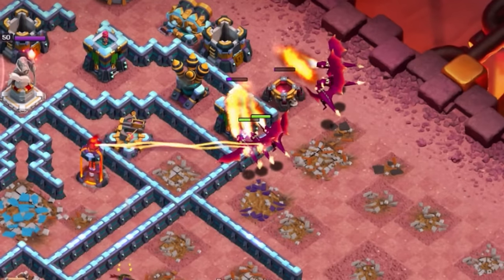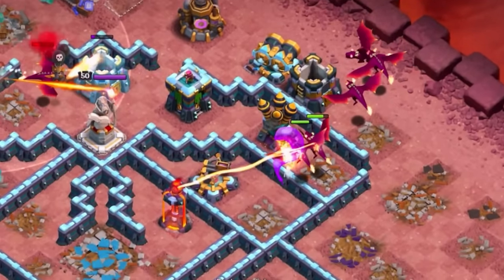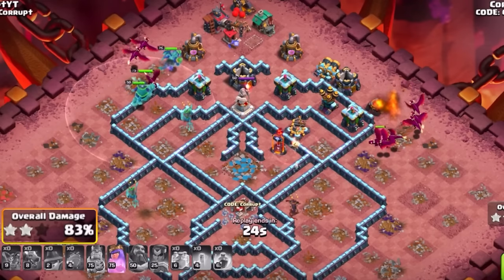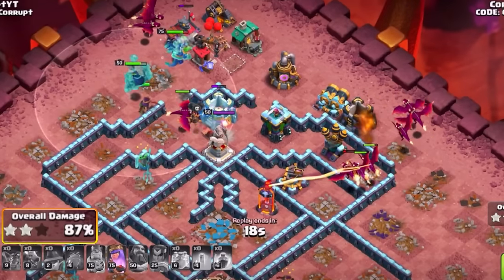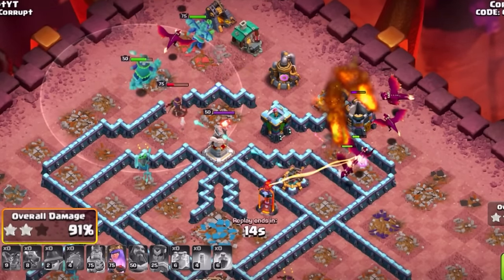You also have a ton of dragons left over, so you have a lot of flexibility with a strategy like this. This is a very easy attack — it only takes one actual step to perform outside of the Super Archer Blimp, and otherwise you can get through these bases more often than not. They are incredibly easy to three-star.